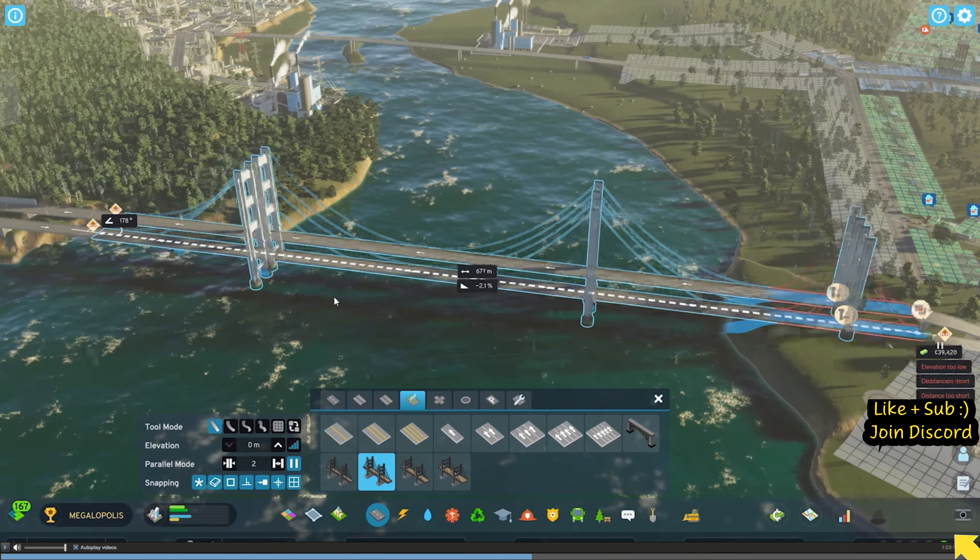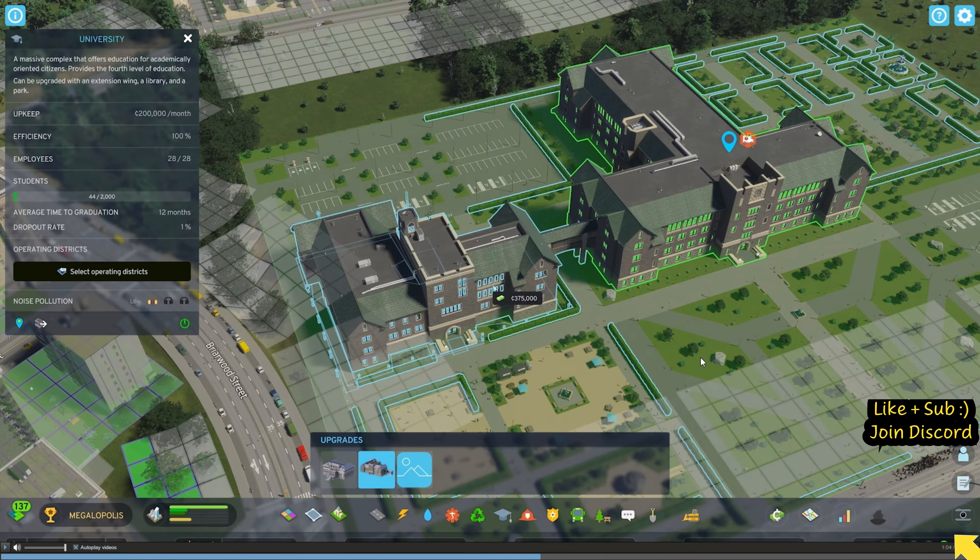Bridges - not too much more we can learn here, looks similar to before. This is a university and it looks like you can mod or at least customize a lot of these different buildings. Maybe Skylines 2 will implement a lot of the mods that the first one had, making this a much more complete game right out of the box. That sounds cool, and just the detail though is - wow, yeah.